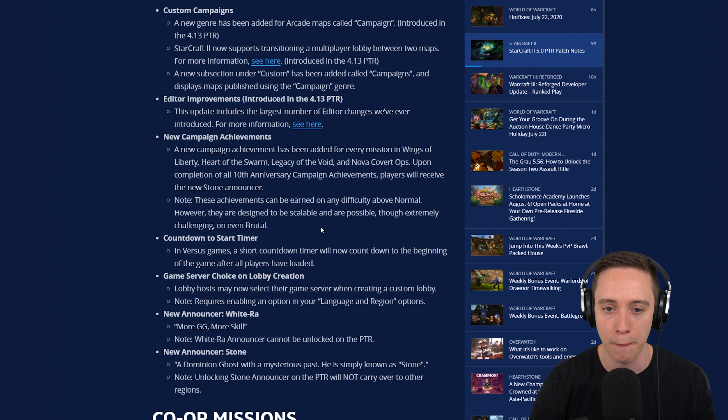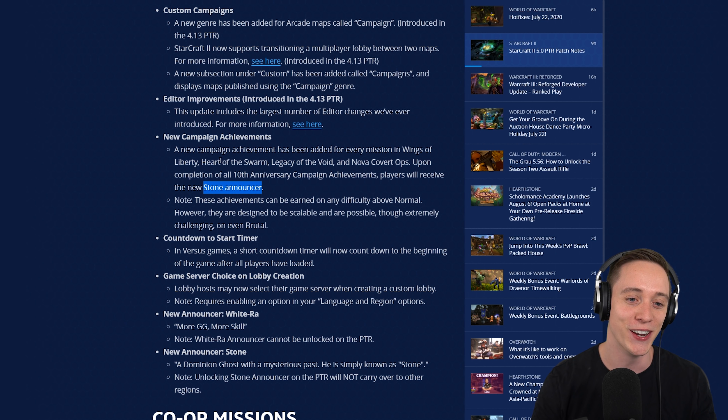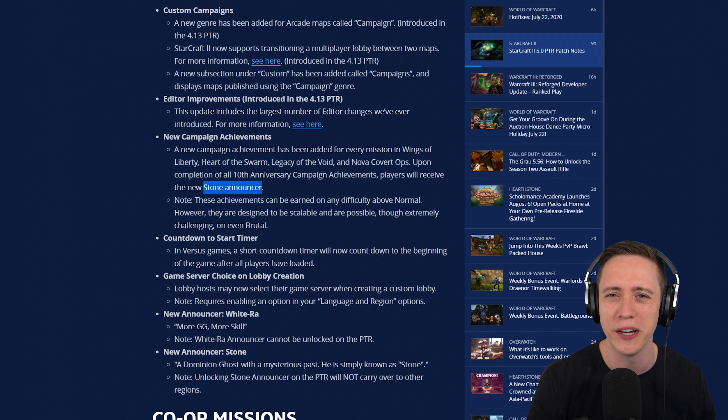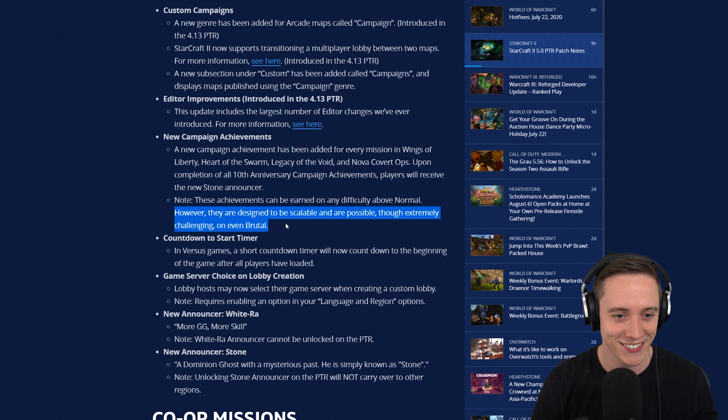Upon completion of all 10th anniversary campaign achievements, players will receive the new Stone announcer. Stone is one of the guys that was with Nova in the Nova Covert Ops. I'm excited to once again have a reason to go through the campaign because I always really enjoy playing through those missions. I've completed all of them on Brutal and done all of the achievements, so there's really no particular reason to go back other than just have fun. I'm looking forward to going through these achievements and eventually getting the Stone announcer. These achievements can be earned on any difficulty above normal, but they are designed to be scalable and are possible, though extremely challenging, on even Brutal. I will definitely be playing them on Brutal myself. It's gonna be a fun challenge.